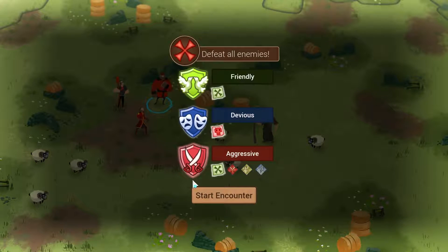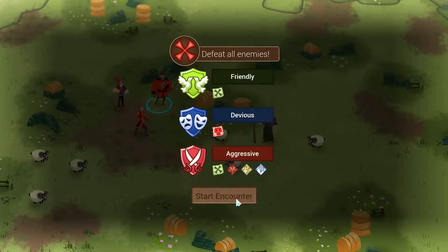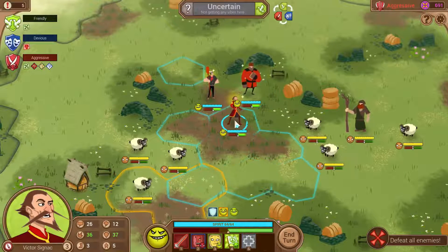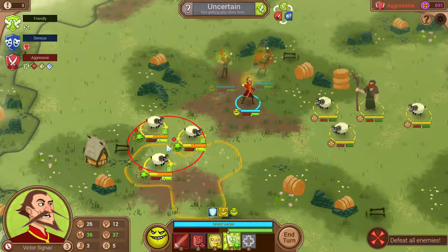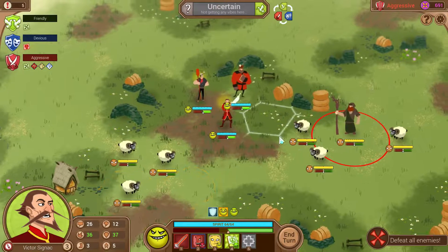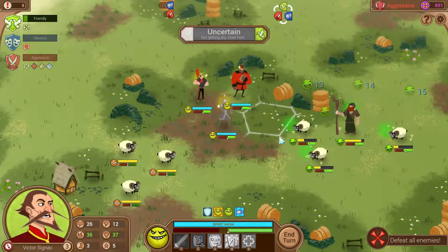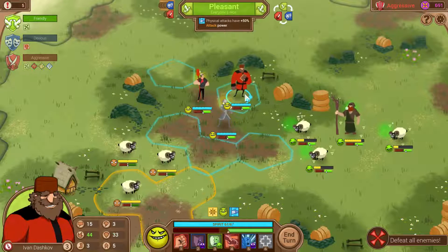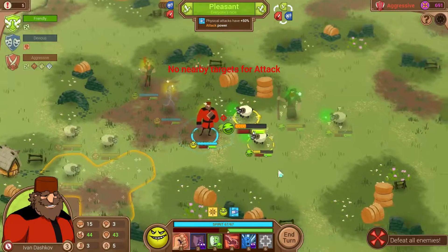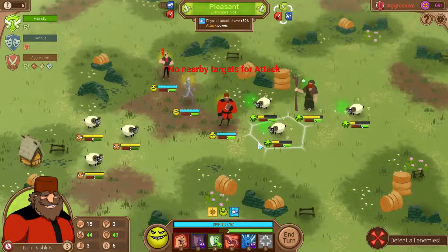Judge Druid - we're definitely going to be going aggressive because look at all those tokens. He's attacking us with sheep? Really? Let's start with a friendly move - it'll make aggressive more powerful. So let's start with a friendly. We get four of them over there - let's hit all four of these guys. That's going to make our physical attack stronger, so we can now go with a physical attack like Ivan's smack-them-around move.